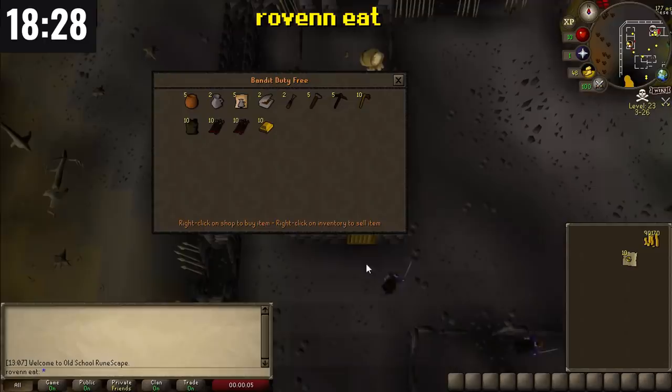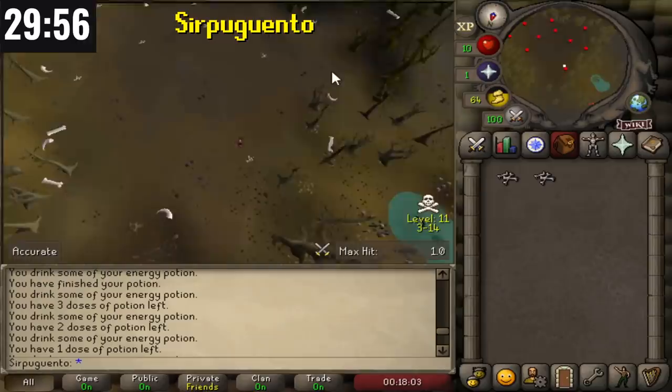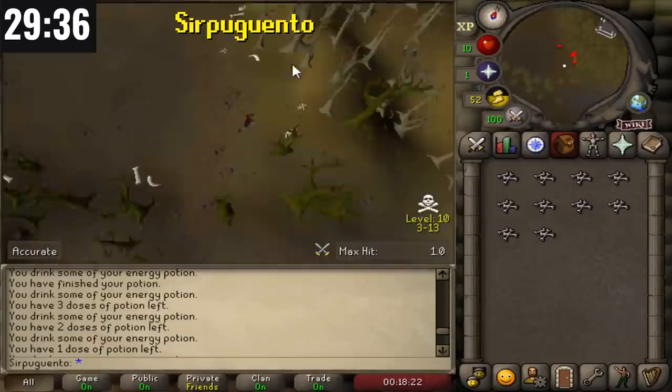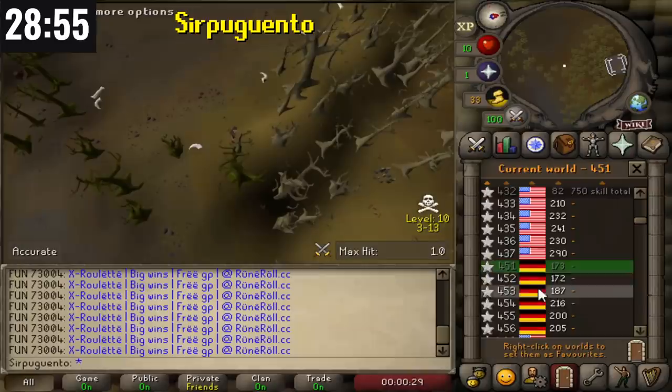With a little over 18 minutes left, Roven Eat has sold those items and has 91k. He uses that 91k to start buying Team Capes from Larry in the Wilderness and banking them at the Ferox Enclave. Sir Paguento is starting his run near the Ferox Enclave where there are lots of bone spawns — a simple strategy: pick up the bones and bank them. Bones are between 50 and 100 GP each, so he's making 1 to 3k per inventory. Sometimes it's the simplest strategies that work.